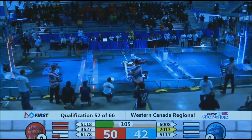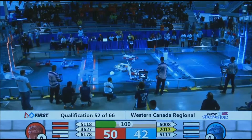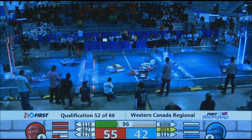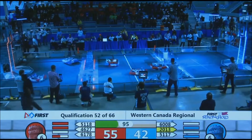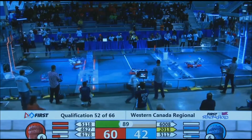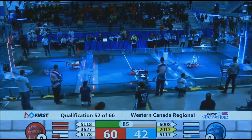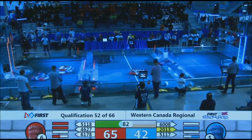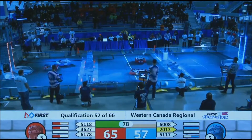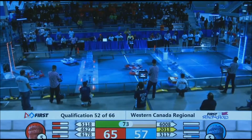Blue foul in the neutral zone. 2013 collecting up a boulder. 61-78 back on defense in the Red Courtyard. 2013 is going to try and get over that Cheval de Fries. 46-27 lining up a shot on the Blue Tower — and they put it away. 2013 answers back for Blue. 61-78 still working to play a little defense in the Red Courtyard. 6008 finishes off the Red low bar.